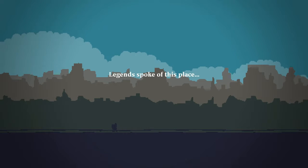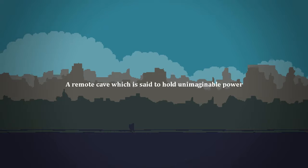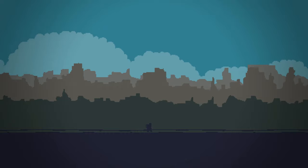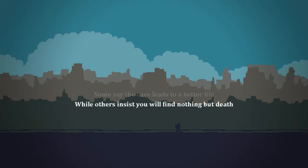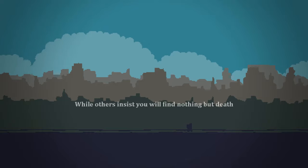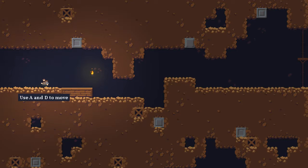Legends spoke of this place — a remote cave which is said to hold unimaginable power. Some say the cave leads to a better life, while others insist you will find nothing but death. What truly lies within these cave walls? What's weird is at the beginning it said best if used with a gamepad and controller, but now it's giving me controls as if I'm using a keyboard.